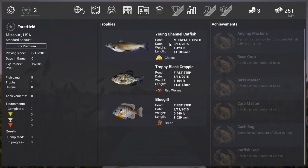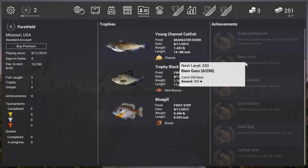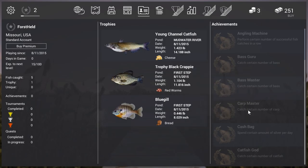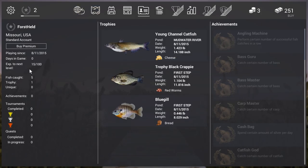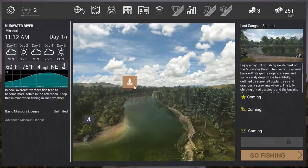This is our profile. We see 3 different types of fish — the bottom ones we caught in the tutorial and now our young channel catfish. On the left side, experience to the next level: we now have 15 experience points and need 100 to reach the next level. You can also earn experience points by doing achievements on the right side — there are many achievements starting with bronze, then silver, then gold, and so on.